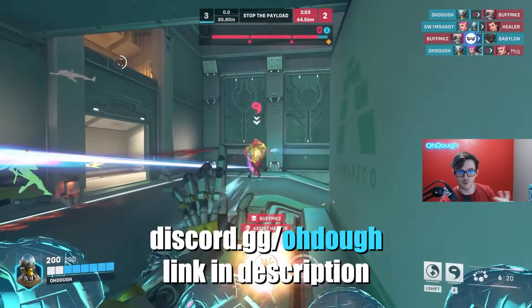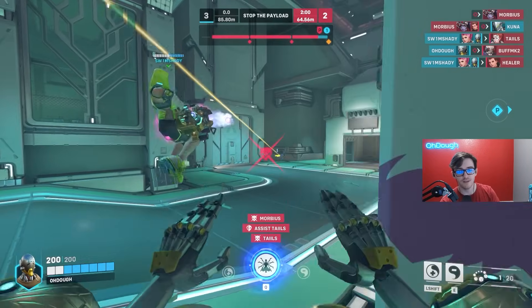There are actually two tips for Discord. One, the other is it acts as pseudo wallhacks for Zen.